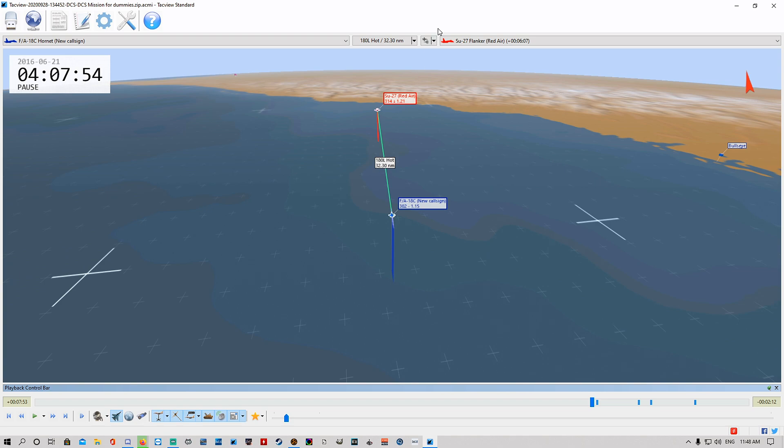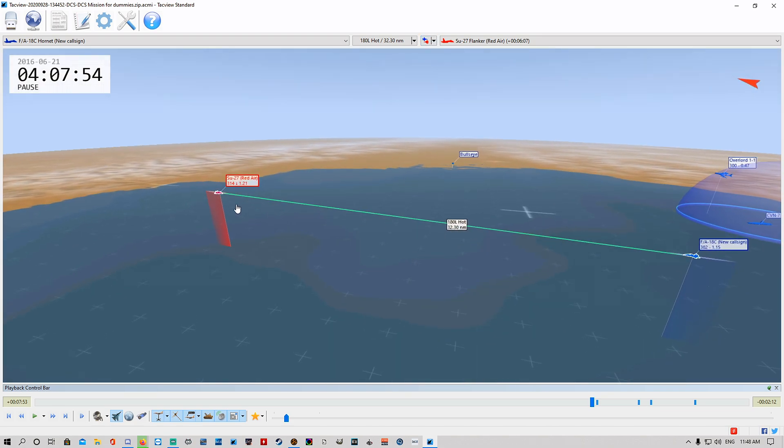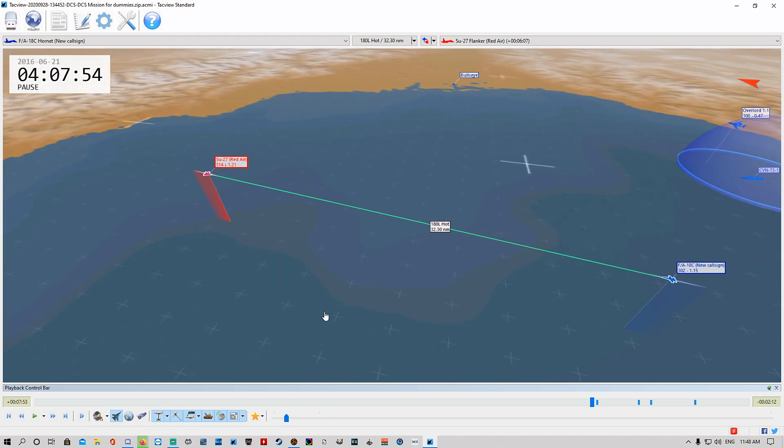If you remember from the previous video, at about 30 miles the SU-27 launched. Remember, the SU-27 doesn't have active missiles so it has to hold lock on us the entire time for the missile to track. Whereas we've got the AIM-120 — once the missile goes active, we can effectively turn cold and the missile will continue to track the aircraft without us providing a lock. So the AIM-120 is way more superior than a FOX-1 because we can fire and forget once it's gone active.